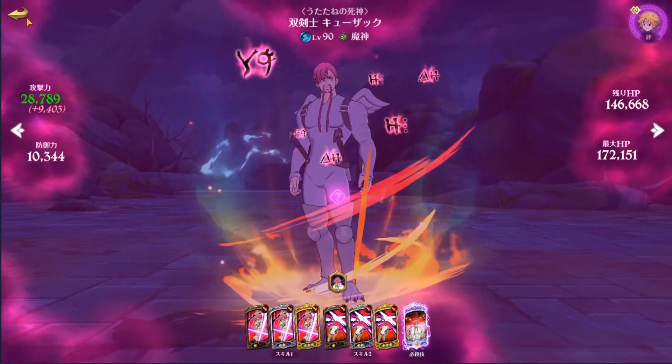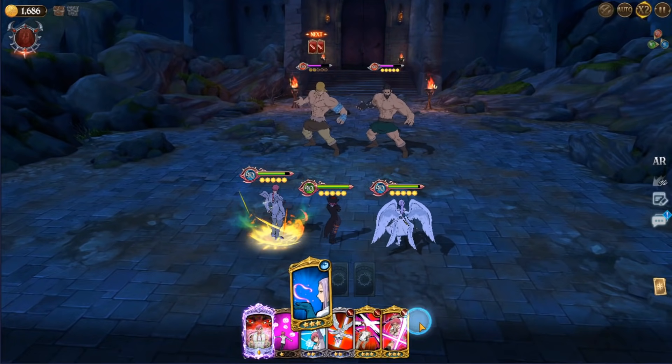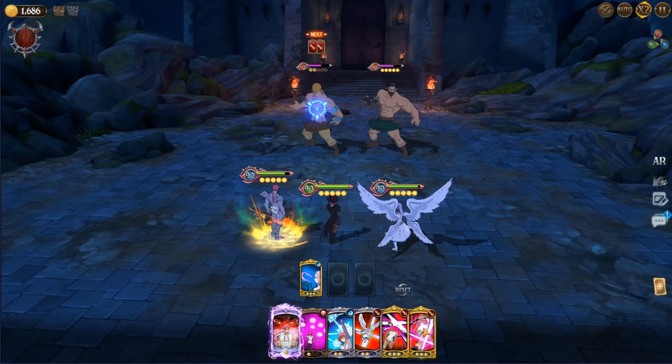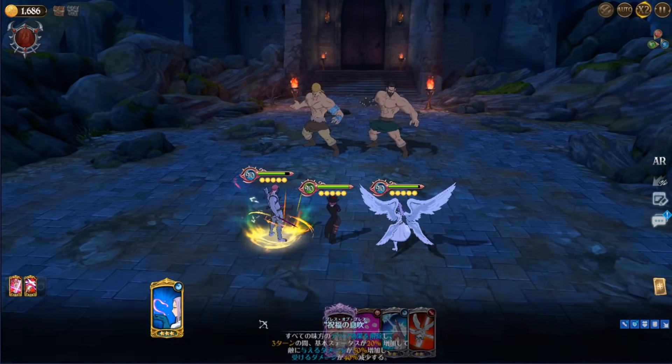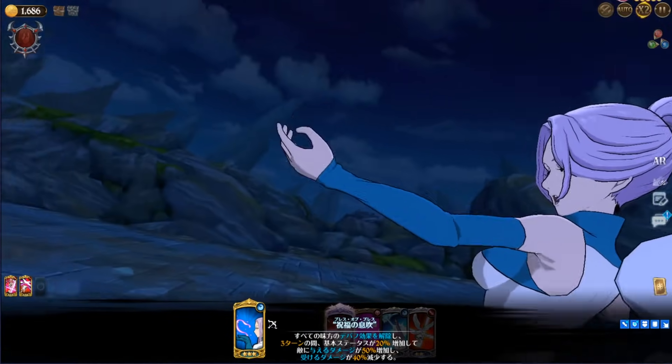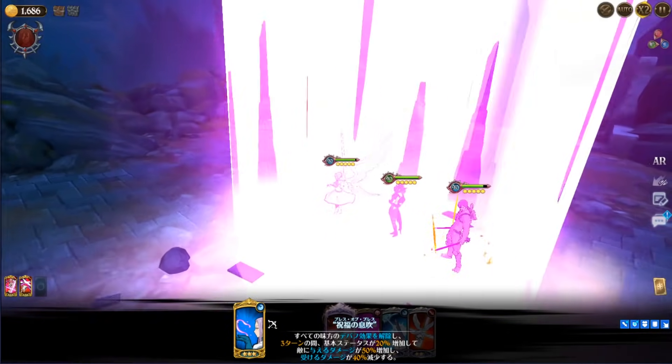What is my attack stat? 28,000 — that's actually not bad. Okay, we're going to buff up, go with the power strike card, and I guess we're going to go with this one for the other one. This should be enough to finish off this phase. Cusack about to pop off, man.